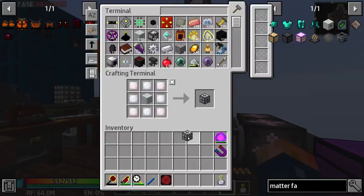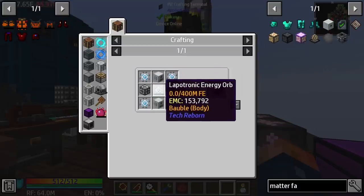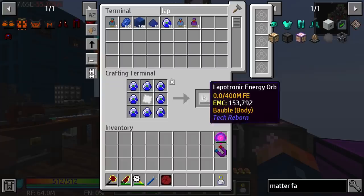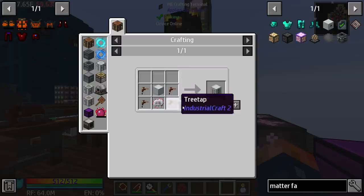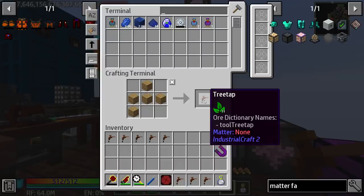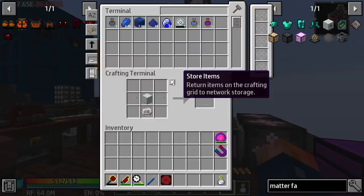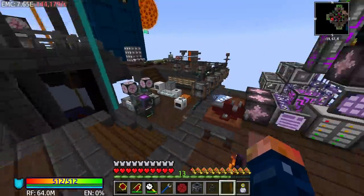I'm going to get this bad boy crafted up — it shouldn't be too hard. We've already made the Laperon energy orb. We literally just need to take the Laperons we have and make the orbs. We should have everything else — extractors. It's unbelievable how many extractors you actually need. Yes, you definitely need a lot of extractors. And there's our matter fabricator! The matter fabricator is pretty awesome — the tier is insane. But we can use it with our power set correctly.